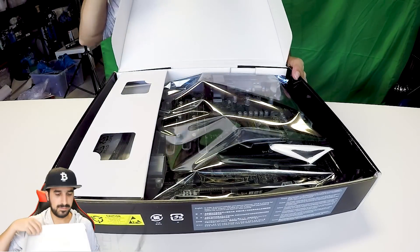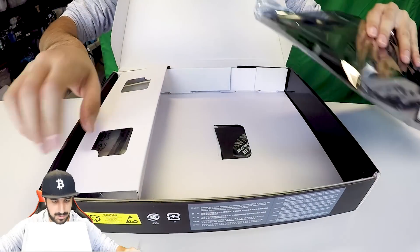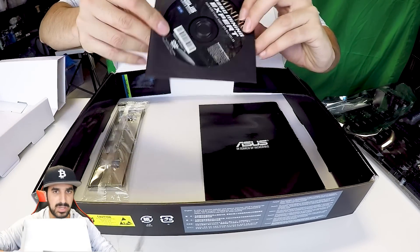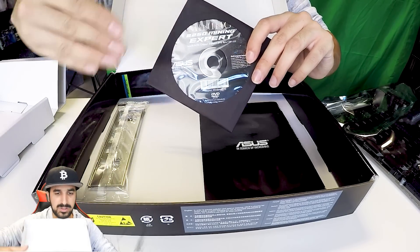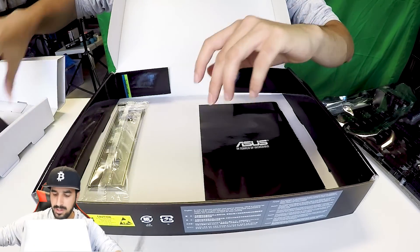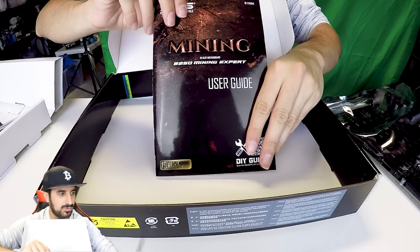Let's open it up. Like any other motherboard, you have some CDs — there's a disc with drivers that you'll actually need, because it includes the software to show which PCI Express lane is working and to improve efficiency. You also get an I/O shield protector and a booklet with setup instructions.